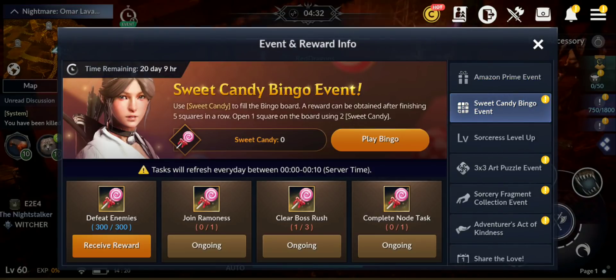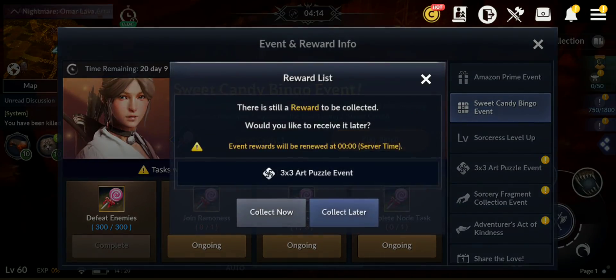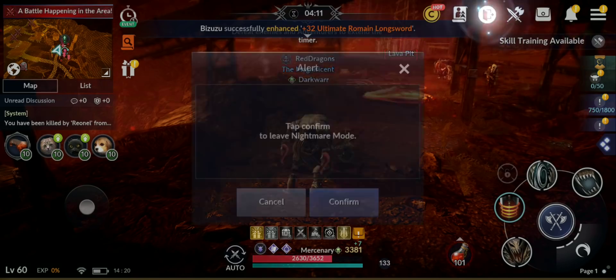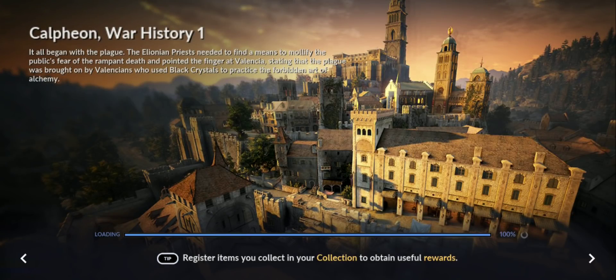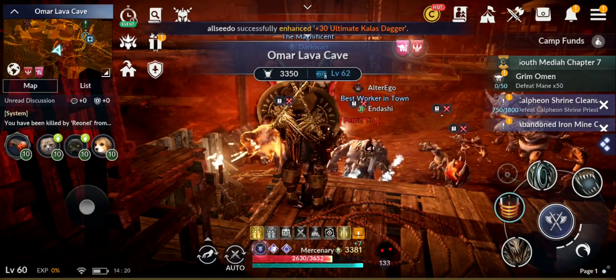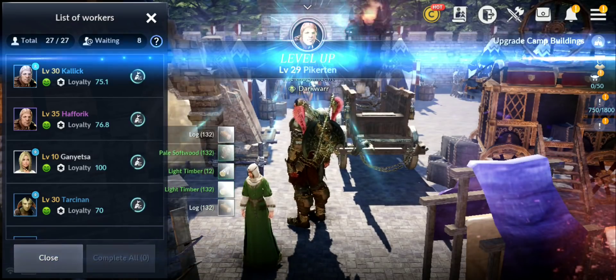Let's see what else they added. We have the Sweet Candy Bingo event. You can do three tasks per day: defeat 300 enemies, join Ramones PvP, clear Boss Rush three times, and complete node tasks. Let me exit this dungeon first since I'll get slaughtered. I need to up my CP — I'll do that soon in another video. Let me go to camp and collect from node.